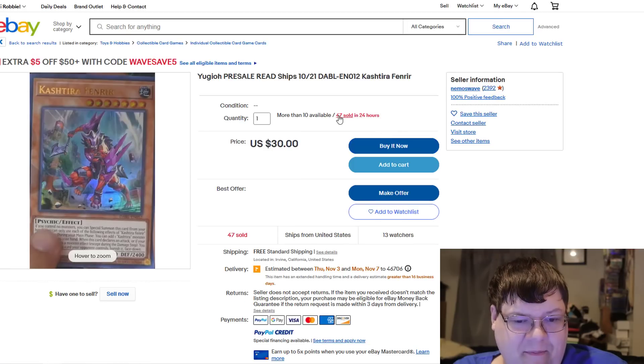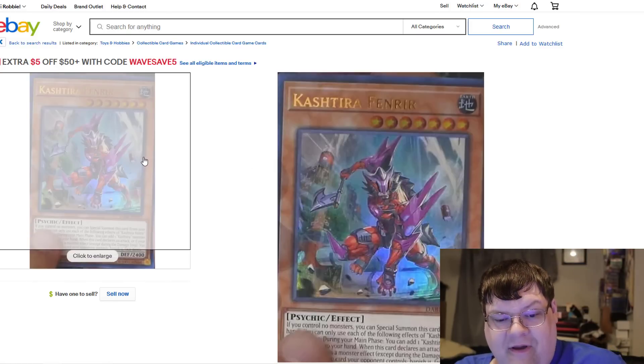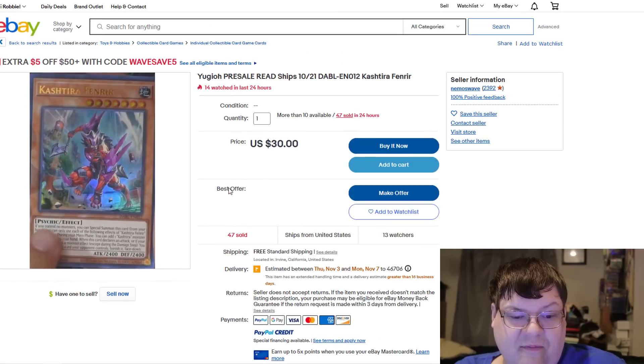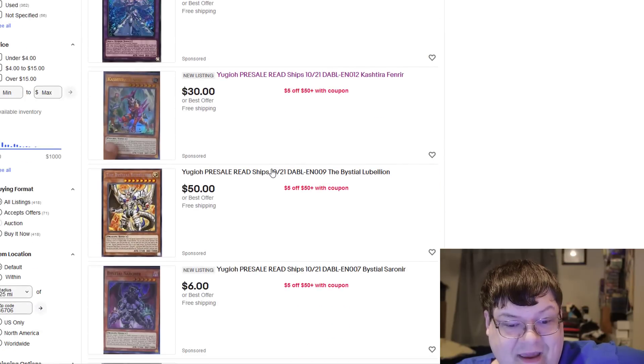This one is more my pace. 47 have sold in 24 hours — wow. People are looking at Fenrir right now and going, yeah, I'm fine paying this price point, which is perfectly understood. But holy crap, that's amazing. How many of these have sold? Seven have sold? That's insane to me.